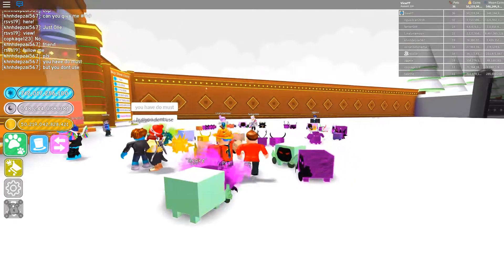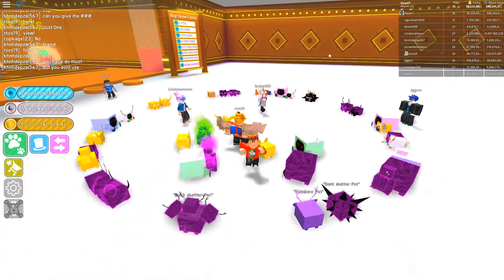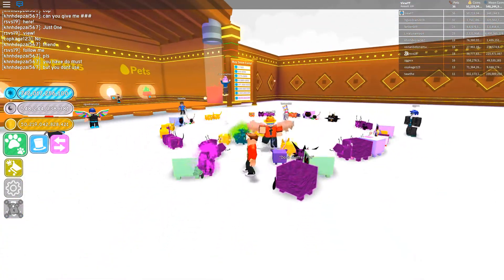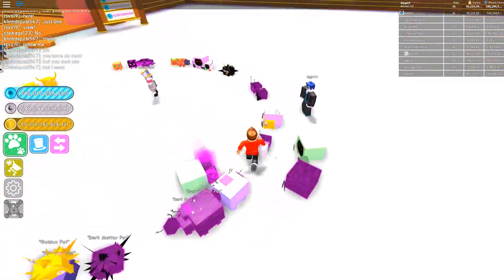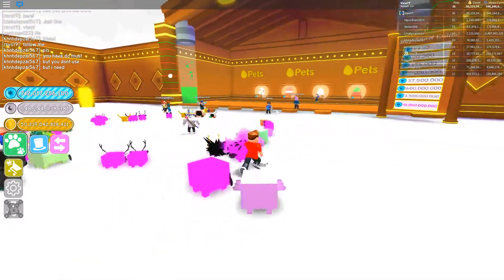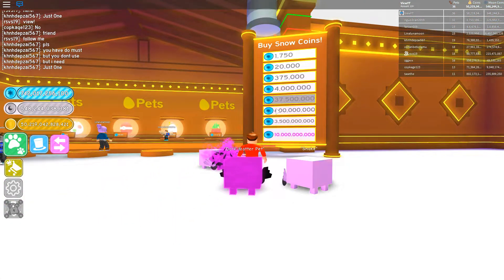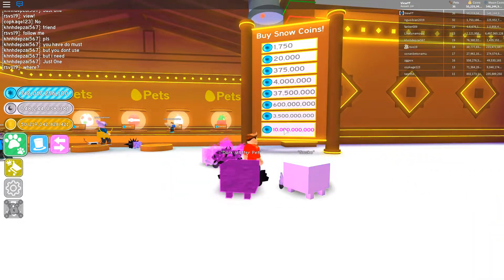There are people just circling around. It's not loading in — hold on, come on, load in. You can just see all the presents. What's this guy doing, just standing in the middle? There's a shop where you can buy snow coins, but there's no point buying these. I'm guessing that costs Robux right?